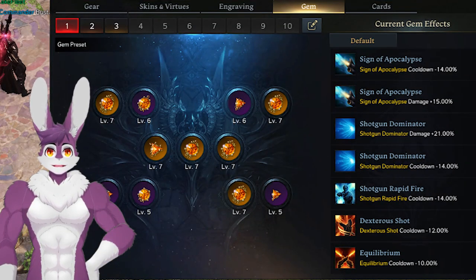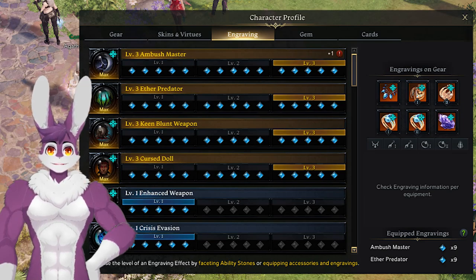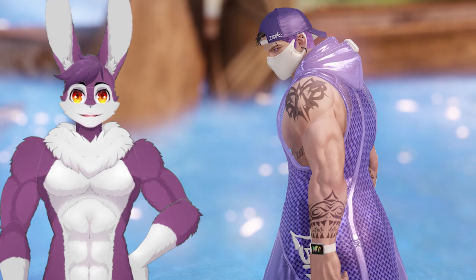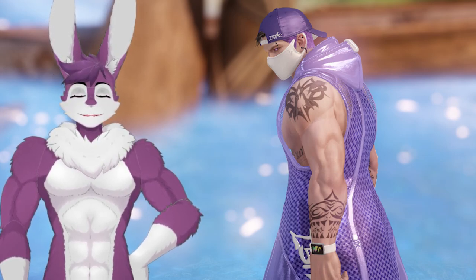For gems, your goal will be reaching all level 7. At 1415, you should try to get 4x3 and 5x3 engravings when you can. For tripods, aim for at least all level 4. I think I covered everything in a nutshell as a summary of Tier 3 progression. Good luck and have fun.